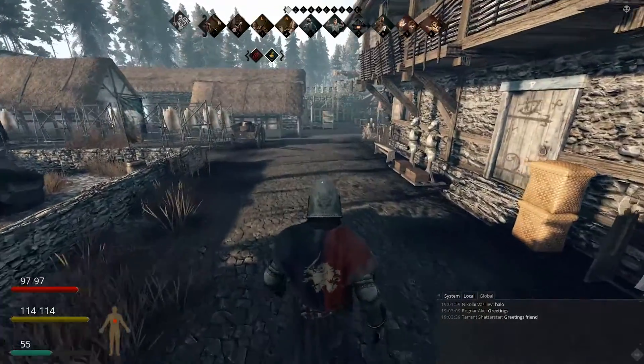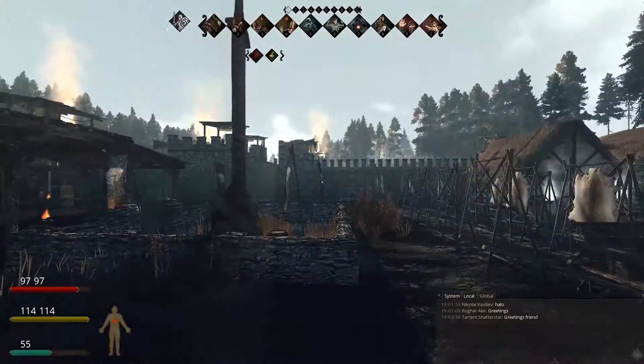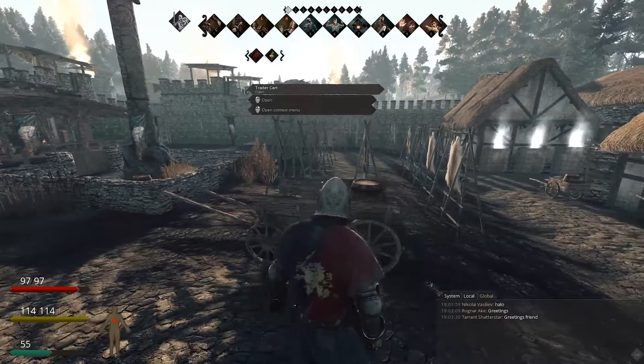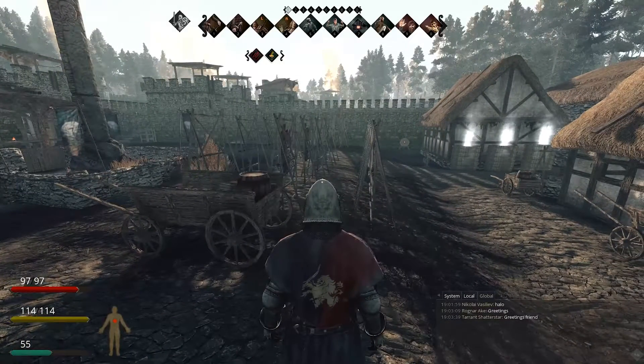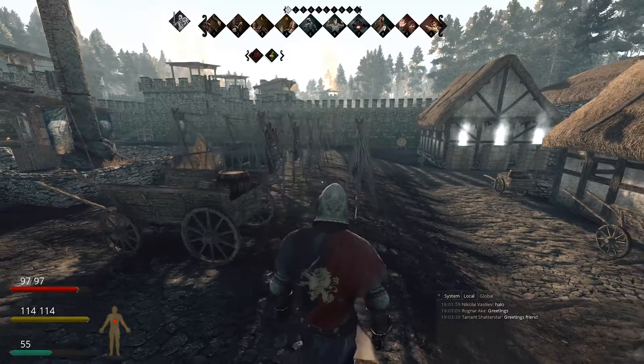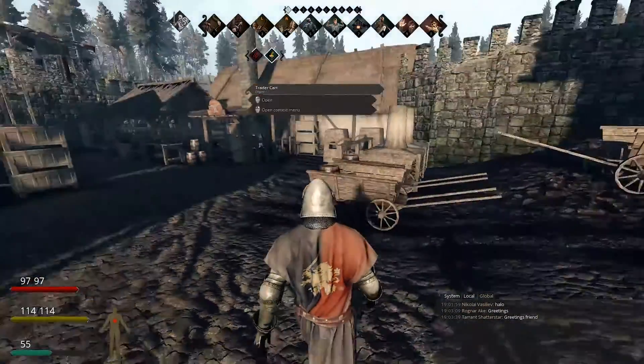Item quality also determines how long your buildings last. You can see on the other side of this hill there are a bunch of buildings on fire. Those were all low quality, so the decay rate impacted them and they decayed rather quickly, as opposed to the buildings here which are all still standing.